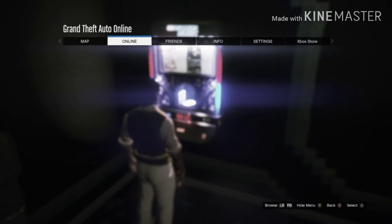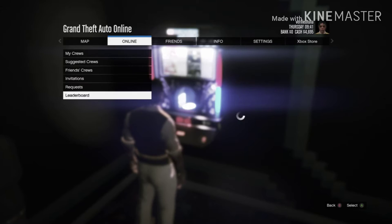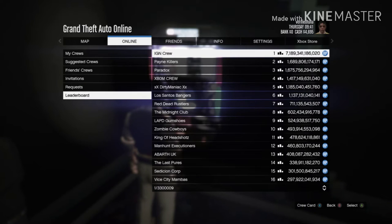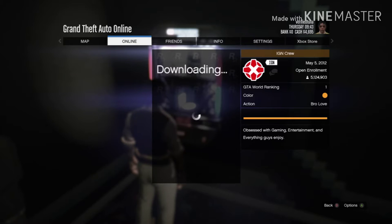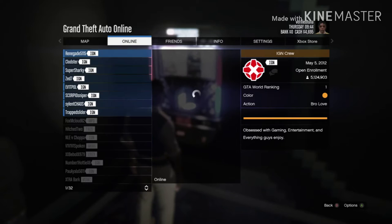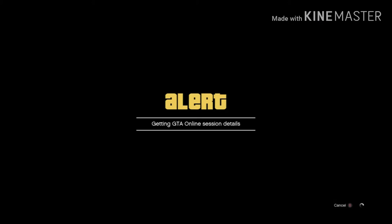Then press up to start, ready to go to online. Go to crews, go to leaderboards, go to the top crew, go to view members, then go to the top player and join his game.